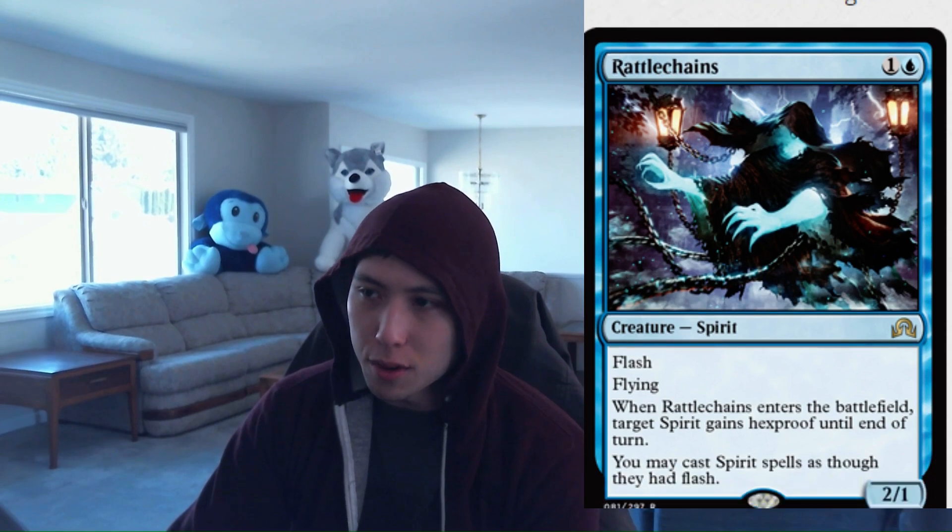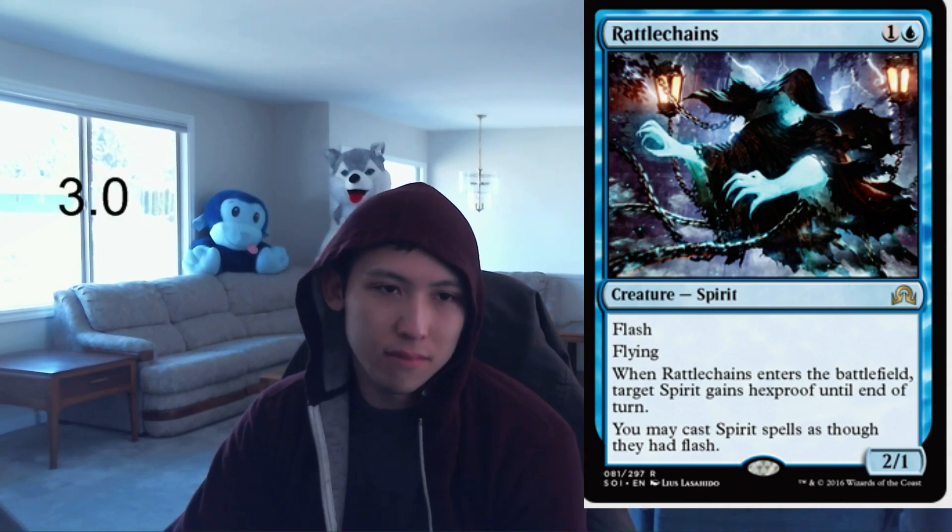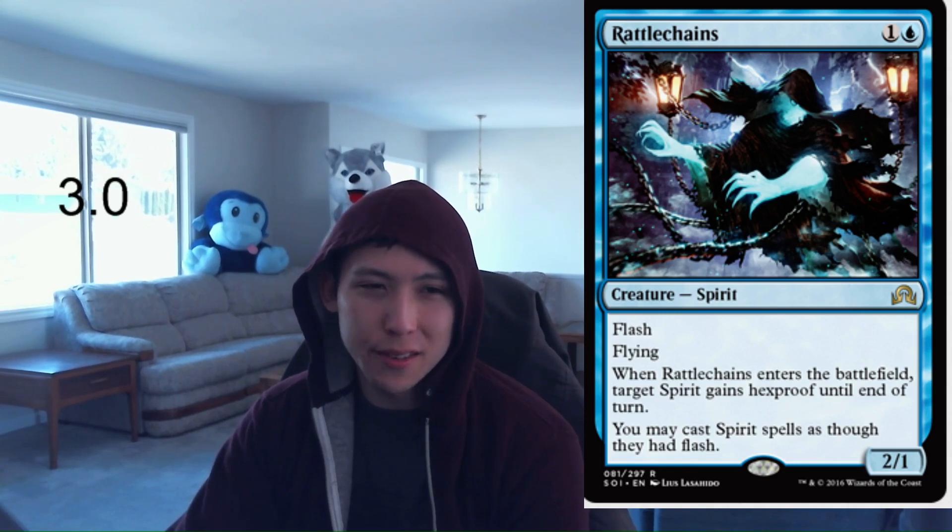Next, Rattlechains: 1 blue, 1 colorless — a 2-1 flyer with Flash. Great stats by itself. When it enters the battlefield, target Spirit gains hexproof until end of turn — so it can give itself hexproof or protect other spirits. And you may cast Spirit spells as though they had Flash. If you have the spirit deck, this card is great. Even just standalone in a blue deck it's a 2-1 flyer with Flash. I think this card is just very solid. Rattlechains: 3.0.